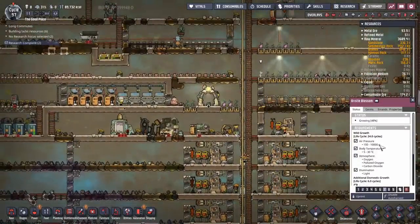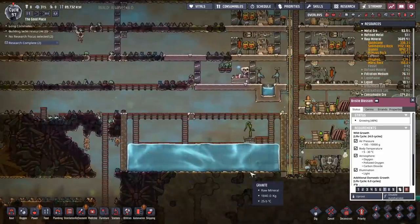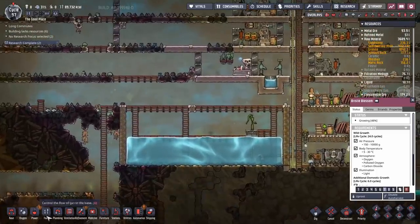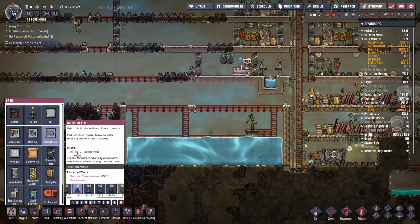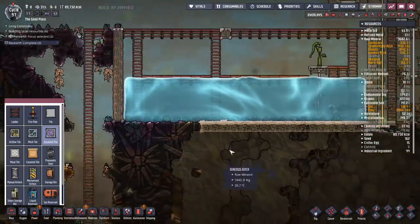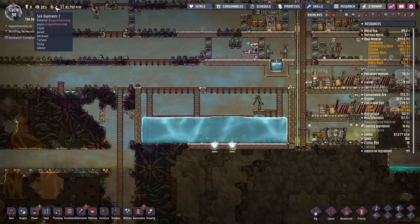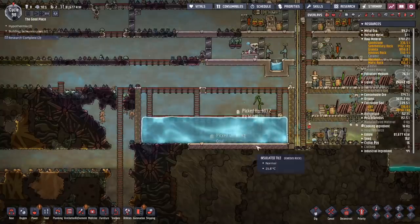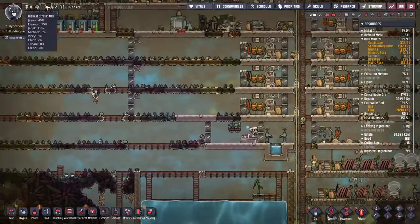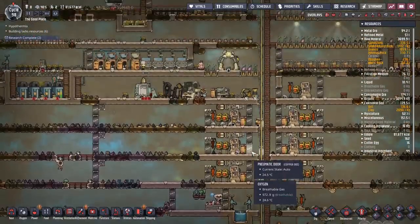I probably should have insulated that in - one moment. We're going to get our dupes a little bit wet, but it's time we put some insulated tiles down here to make sure no more heat is leaking into our water tank. I may have wanted to do that earlier. I gave Jason and Eleanor hypothermia by letting them go swimming in the cold water - that's what I get for bad planning. It'll slow them down and increase their stress, so I might want to put down a massage table.